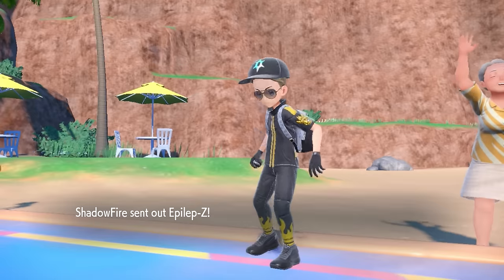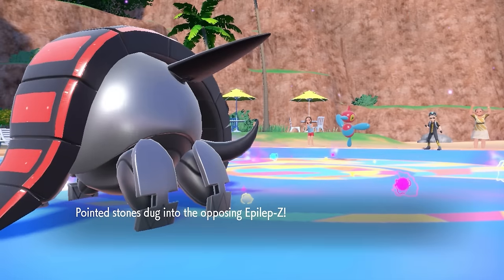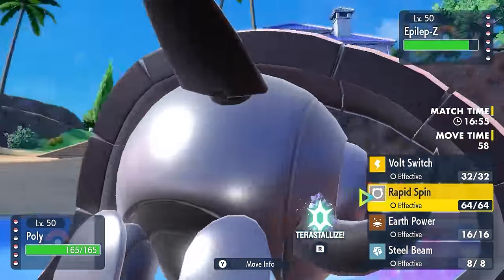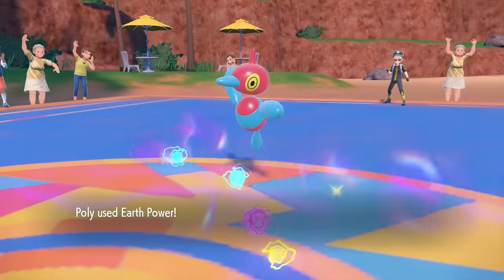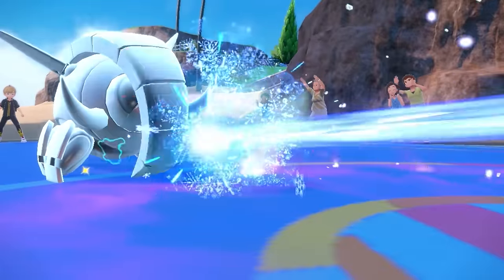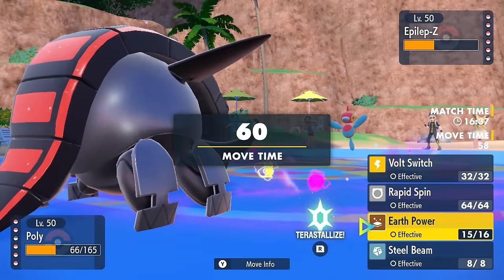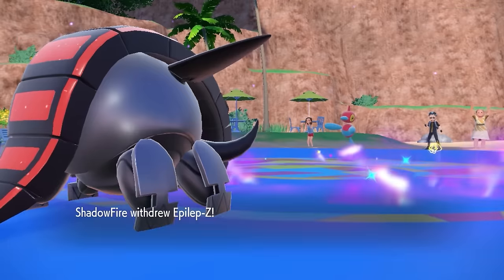Porygon-Z stole my nickname and I am not having that. This is an interesting mon where I can go for a Steel Beam and do a whole bunch of damage, but I do half to myself. So I just decide to go for Earth Power, knowing that's a two-hit KO anyway. I also know that an Ice Beam shouldn't likely take me out here. And even if this thing was Scarf, I should outspeed because of that Booster Energy. I'm feeling pretty safe.